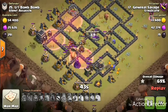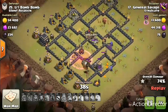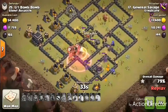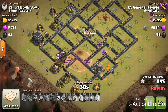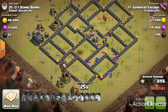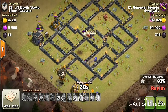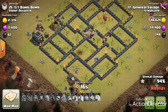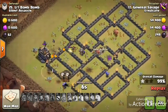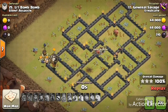We got the lava pups helping out, we still got bowlers alive running around, and even one of our hounds hasn't popped. We got the cleanup going up on the top with the minions, and then it's just gonna be up to the cleanup now. That was a great push by the ground army. The GoBoLaLo is honestly such a strong army strategy for Town Hall 9 — you can use it on so many different bases. If you're a Town Hall 9, really strongly consider it. Really nice attack here by General Savage.